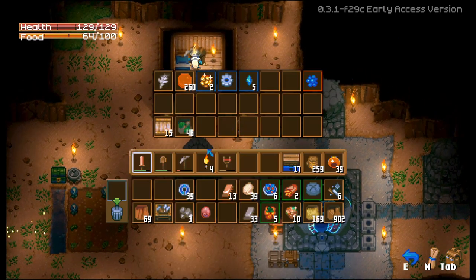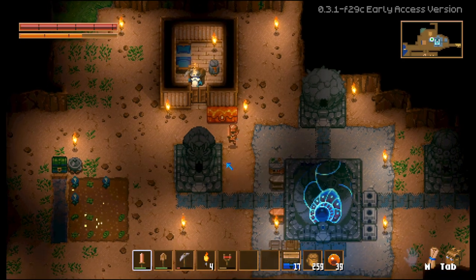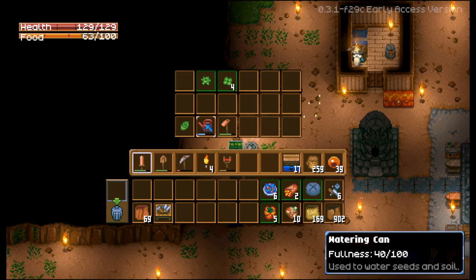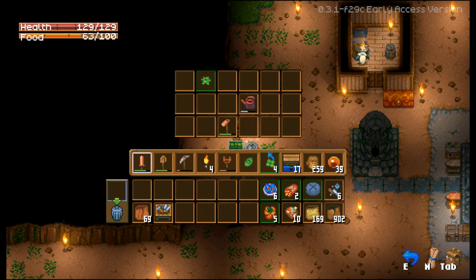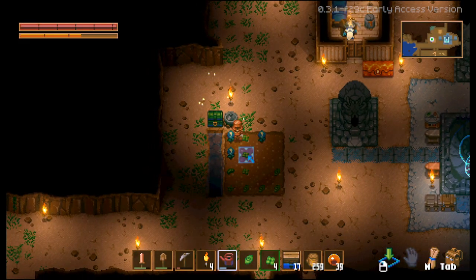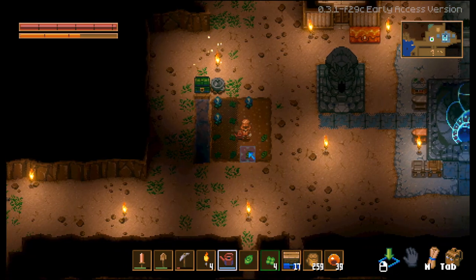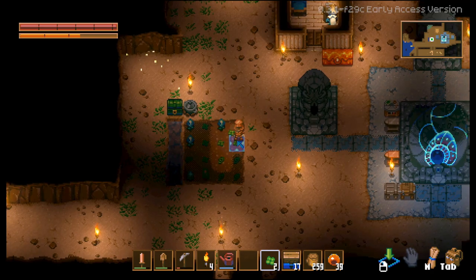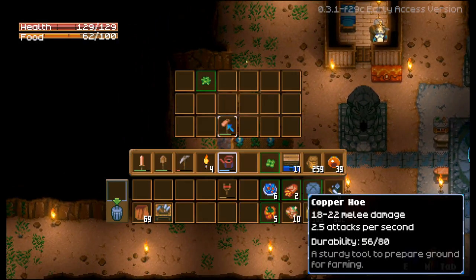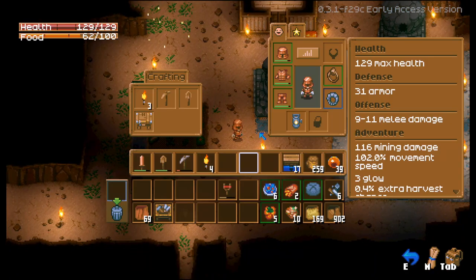Let's go ahead and get rid of some of this. We'll drop this off and then we'll be on our way. It looks like we need to do some more watering. Let's go ahead and water some of this because it seems like they nerfed or made some changes to the way gardening works, because I don't remember having to re-water my plants. I don't know what's going on with that.